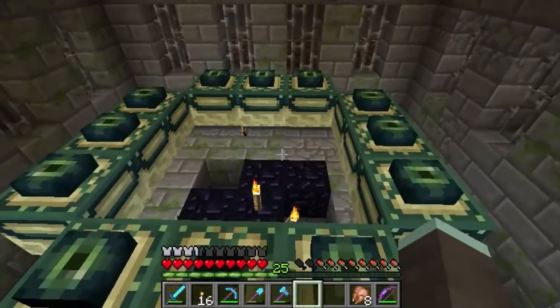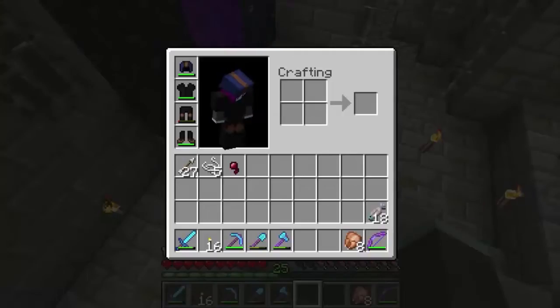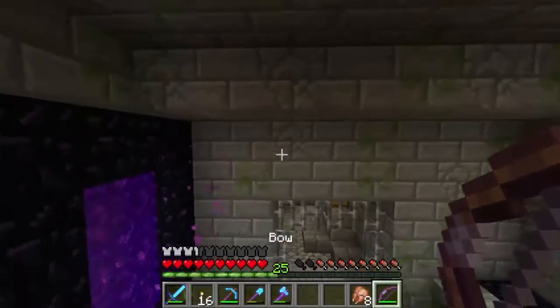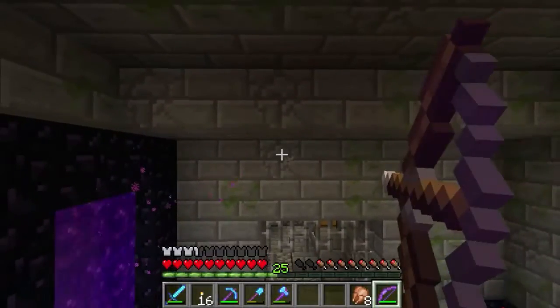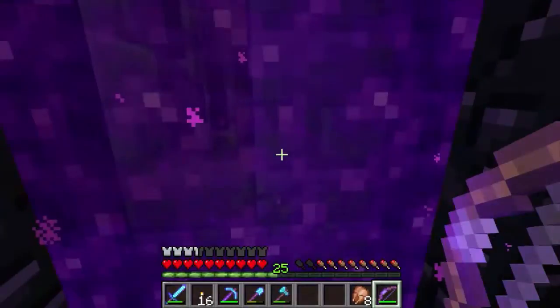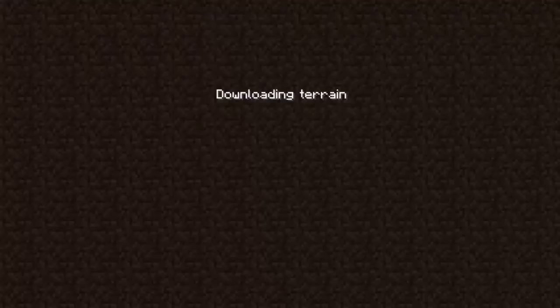I've upgraded my bow a little bit — Punch 1, Flame, Power 3, Infinity 1. Infinity is great: fire arrows as much as you like, the number doesn't go down. You've got to have at least one in your inventory, but as long as you've got one you can just shoot as many arrows as you want. Which is absolutely ideal for fighting the ender dragon.